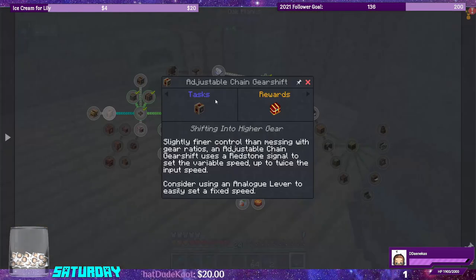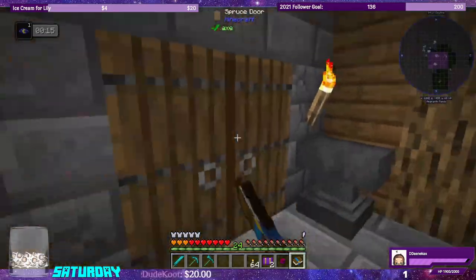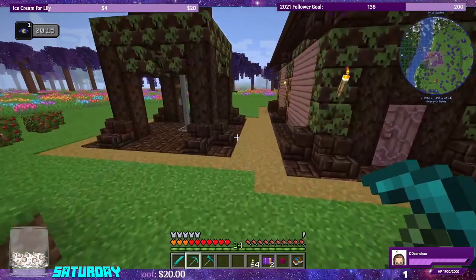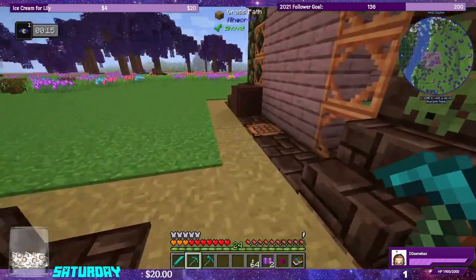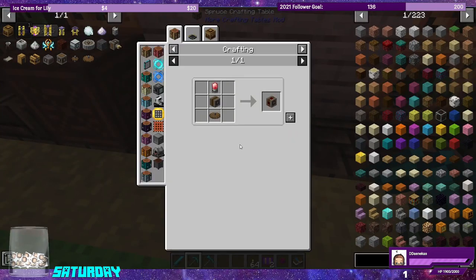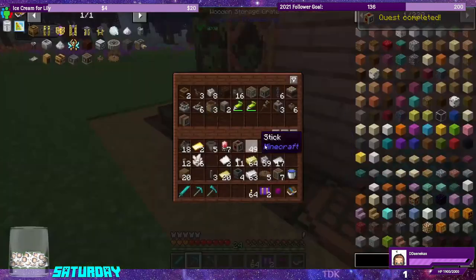Now we should be able to encase the chain drive. One of the encased chain drives done. Let's make our adjustable chain gear shift for the quest.